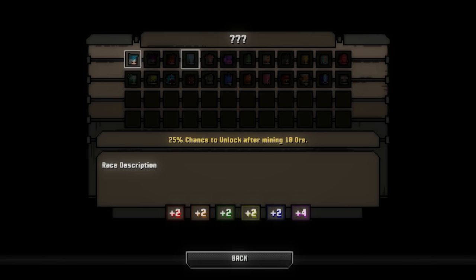After mining ore, 10 items, 5 objectives — I'm not even sure if there are objectives in this game yet. Unlock after chopping 20 trees. 25% chance to unlock after opening 10 chests — I think that's a bit of a typo there. 25% chance to unlock after defeating 100 enemies. 50% chance to unlock after harvesting 10 bug spots. 10% chance to unlock after dying, and then the rest are being worked on.